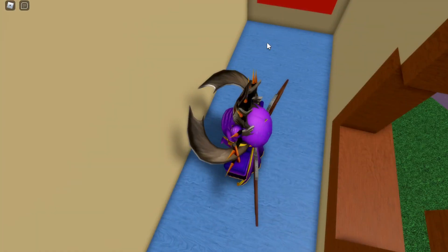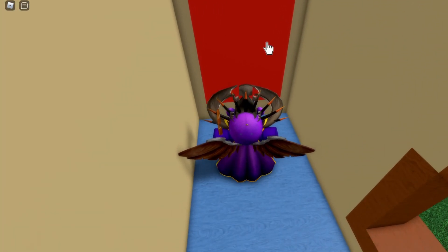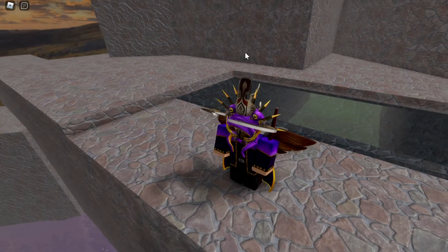Once you're inside, you should be in this little room. On the right side of the room there should be a little red rectangle. Once you find this rectangle, go ahead and click on it to get to a new area.